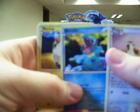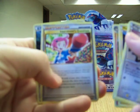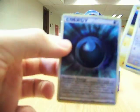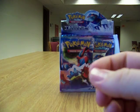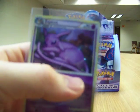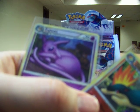We've got Pidgey, Totodile, Murray, Relicanth, Snubbull, Flareon, Interviewer's Questions, and the Darkness Energy. I need this holo — not reverse holo, holo. The reverse and hollow Espeon. I think I have like 6 Espeons though, maybe something like that.